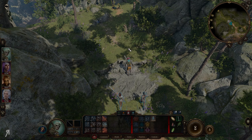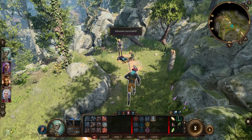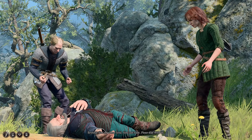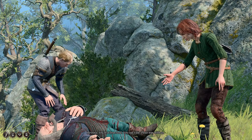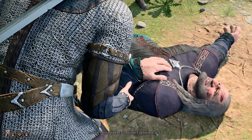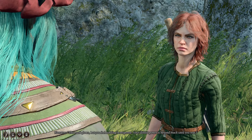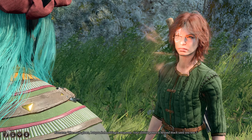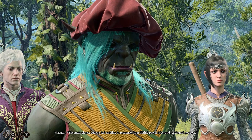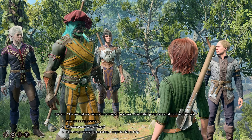We encounter two Absolute cultists attending to an injured man named Edwin, who has been mauled by an owlbear. The injured man locks eyes with me and there's a familiar squirming in my head from the tadpole. A mind-link shows me Edwin's siblings Andrik and Brynna - new recruits. Edwin dies and the cultists are distraught. They recognize me as a true soul and ask if I have orders for them, since they were reporting to Edwin.